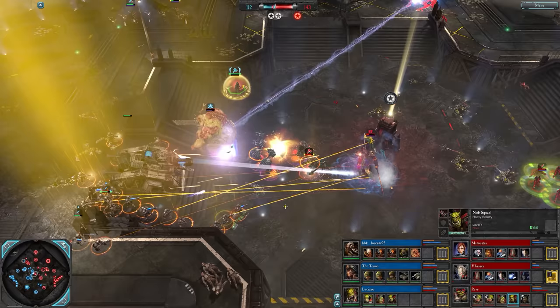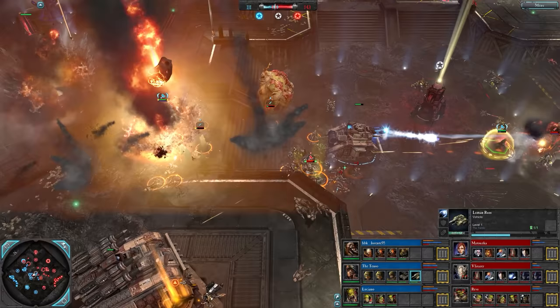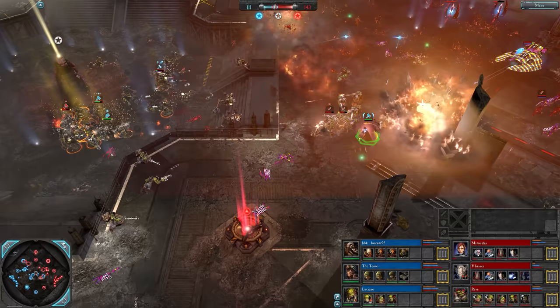These guys are level four as well - they are not messing around. Great Unclean One is very low and goes down. This guy will explode on death doing tons of damage to nearby enemies and healing nearby allies. Rocks now - I think these Nobs are far enough away not to get hit by the explosion. Wait, got a couple of them - there's a lot of damage. 111 to 143.